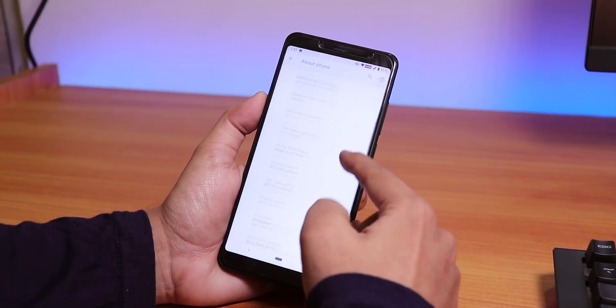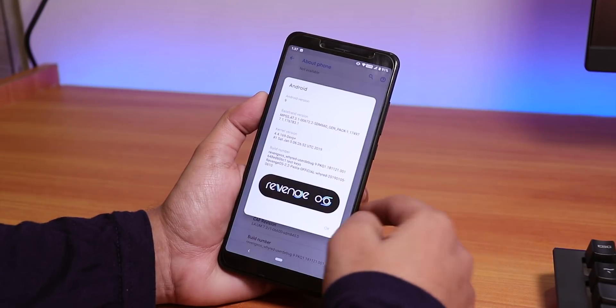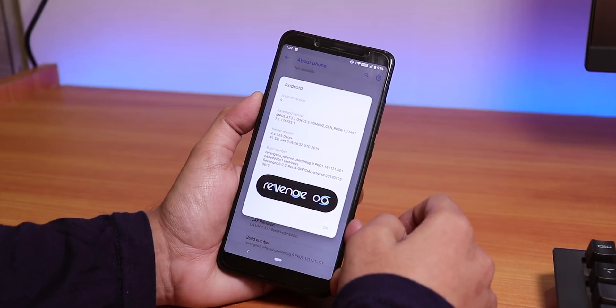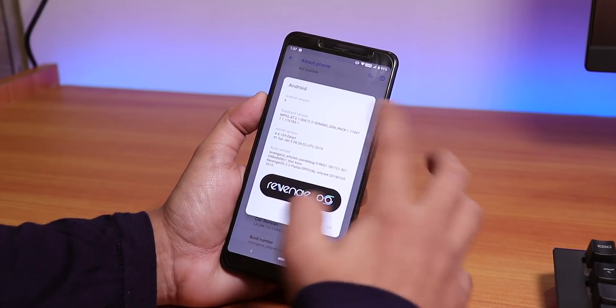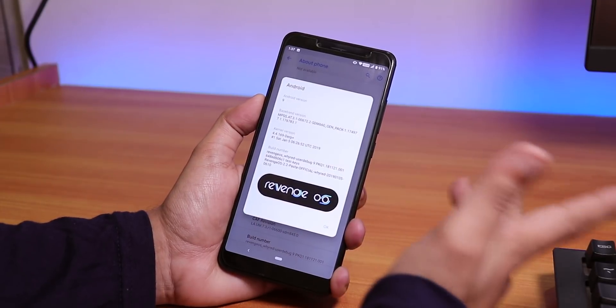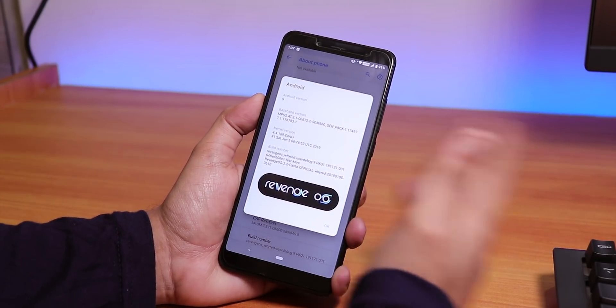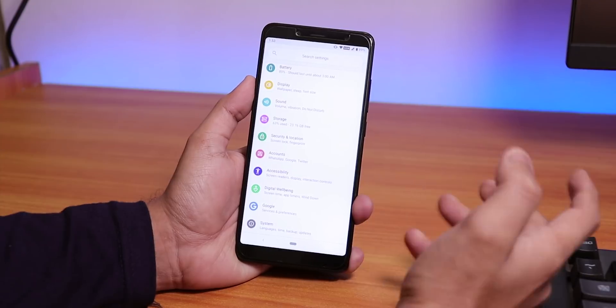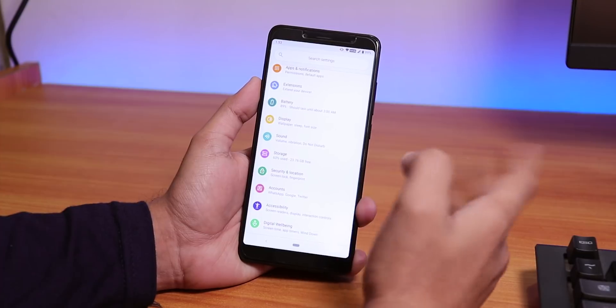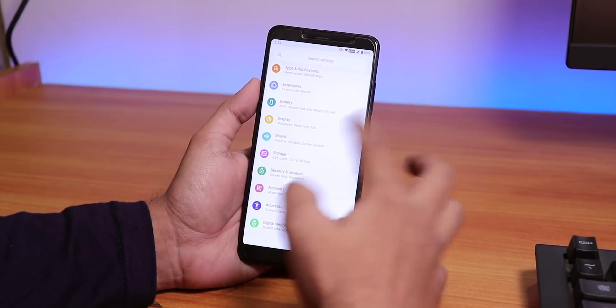Inside About Phone, you can see the Revenge OS logo and Android version 9. The kernel version is there, but there is no security patch level shown. The settings panel looks pretty colorful overall.